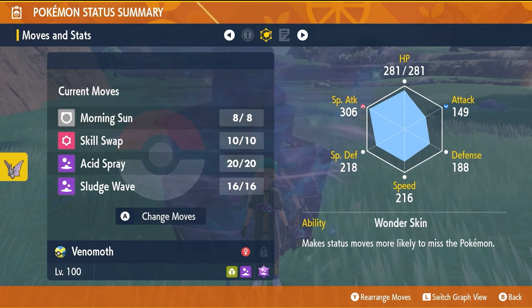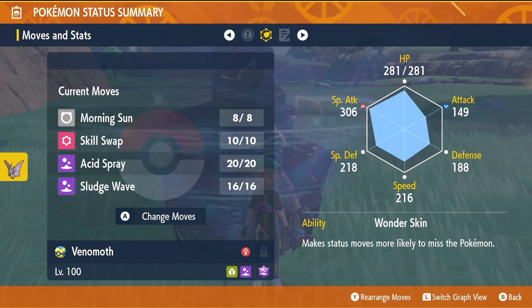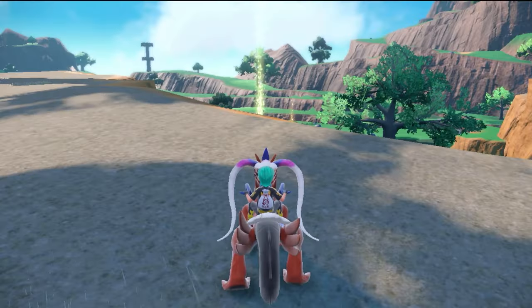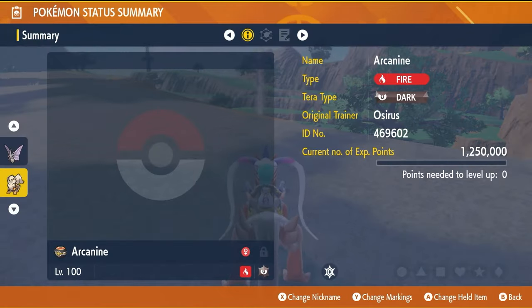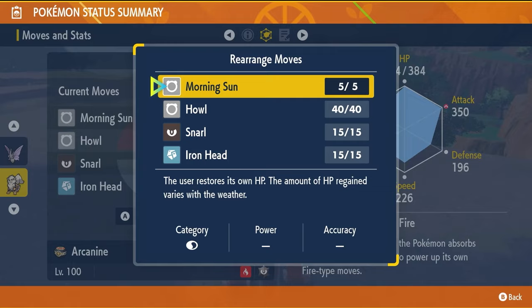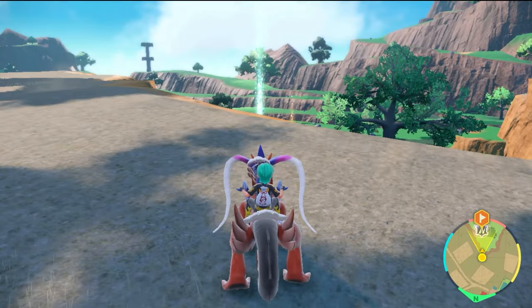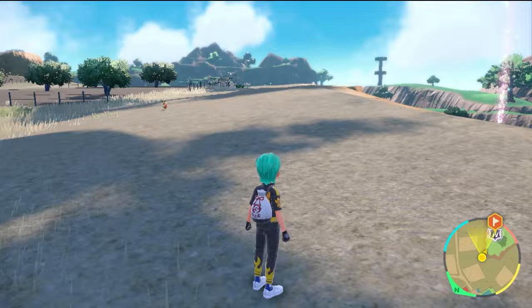The moveset is Morning Sun, Skill Swap, Acid Spray, and Sludge Wave. A quick note that Morning Sun is an egg move, so if you're using this, get a Mirror Herb item, put it on a Pokemon that knows this move, put them in a picnic, and it will transfer over to Venomoth. There is a guide on transferring moves on the channel if you want to take a specific look at those mechanics.